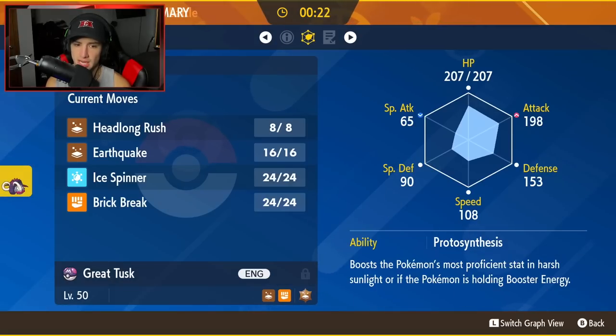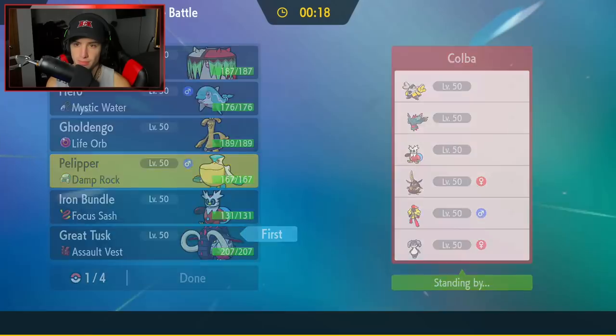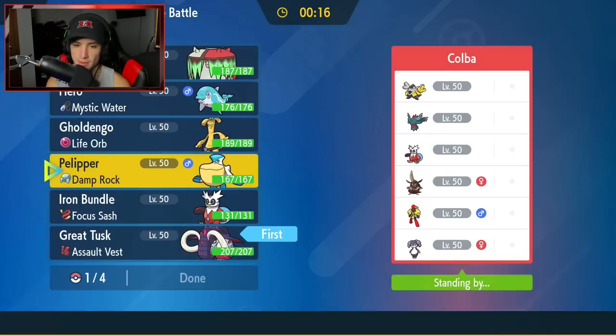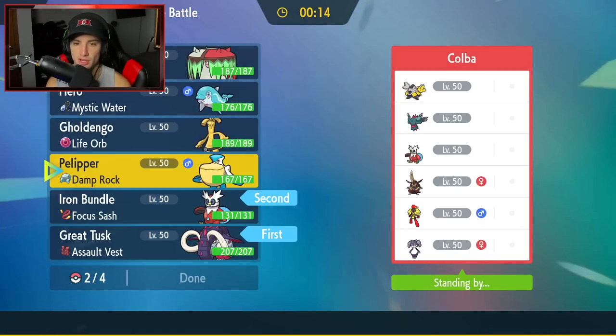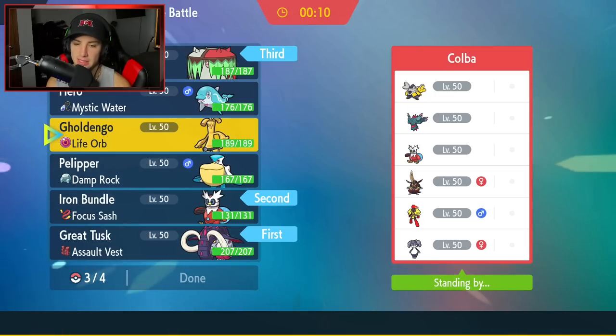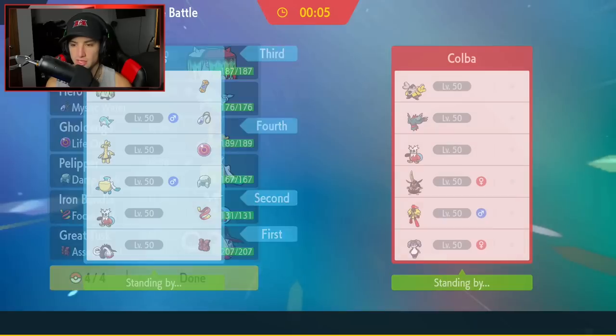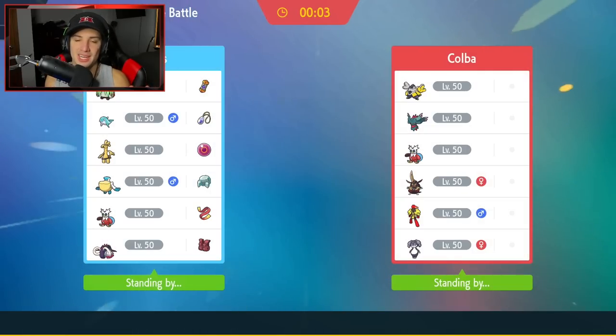Do I Protect? That's the real question. I'm going to bring in Iron Bundle and Great Tusk, with Brute Bonnet and Gholdengo in the back. Gholdengo is a monster — really solid. That's my final team selection and we're locking it in for match number one.